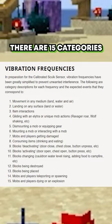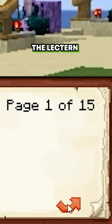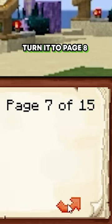There are 15 categories it can listen to, so let's do a test. I'm going to go for number eight, which is consuming items. I pop a book into the lectern, turn it to page 8, and whack down a comparator to give that number to the sensor.